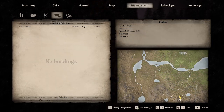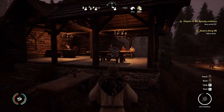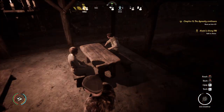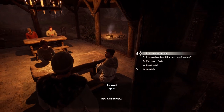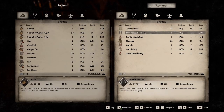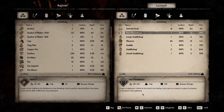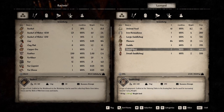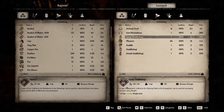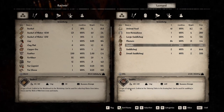In the daytime a man will be standing outside the stable, but at night he's having a beer or he'll be asleep, so you may have to wait until he wakes up. He sells horseshoes, saddles, saddlebags, and animal feed. I recommend the large saddlebags — 45 extra kilograms of weight. The small one is 15kg and the medium is 30kg. Horseshoes reduce stamina consumption.